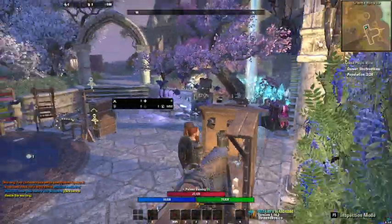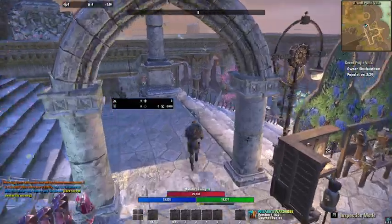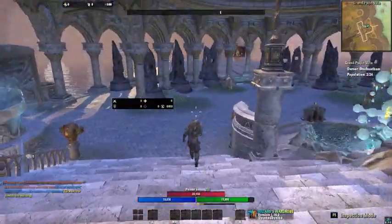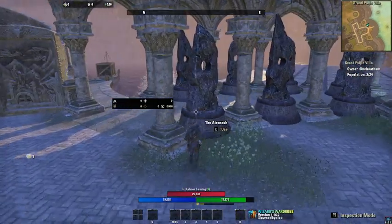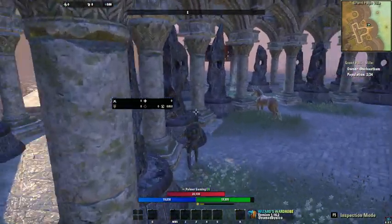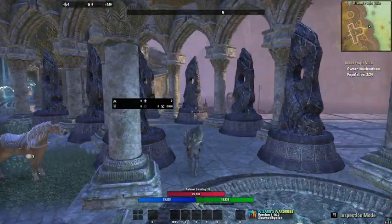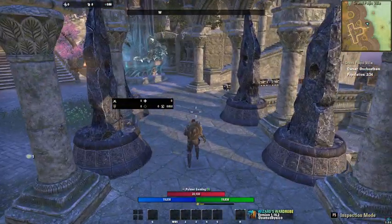Now that I got that fixed, we're gonna go get Fighter's Guild and a few other things. These are Mundus Stones — they all have different effects. I'm gonna pause real quick and double check which one I need to grab.